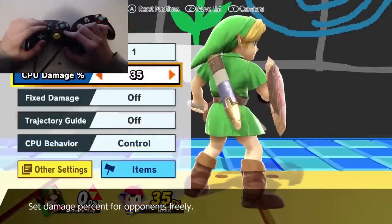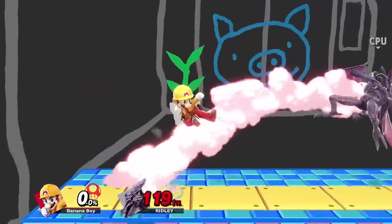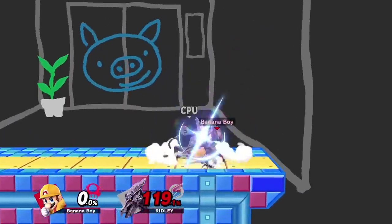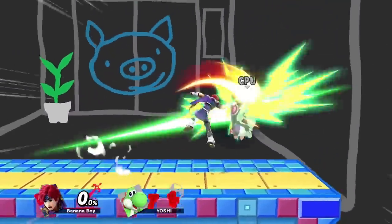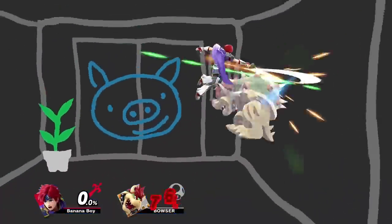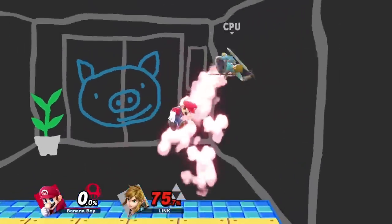If they can't jump, good job! Now just get familiar with the general percent range your move sets up this situation at, and you should be good to use it in real matches. Also, if you're in an actual match and you're pretty sure the opponent will be able to do an option since they were sent flying just outside the percent range of being forced to tech, you can still predict that option and punish. For example, if they'd like to land with a nair, you can parry and punish. If they jump out, you can chase their jump. But for simplicity's sake, usually just aim to force them to tech.